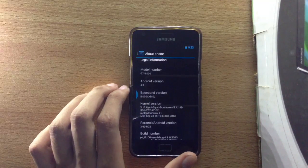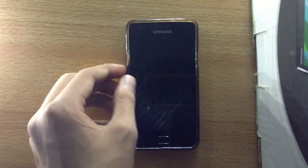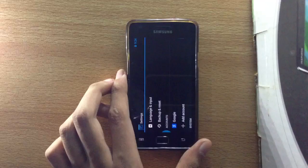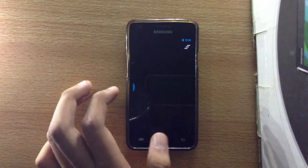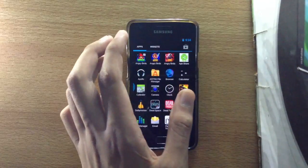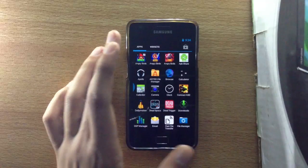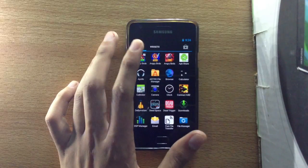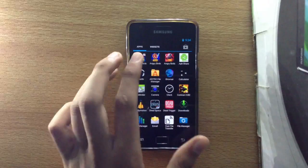This ROM is stable with the Dormax kernel version 9.41 — you can check this kernel out because it runs pretty darn awesome. I have very great battery life and I do not overclock my phone, but still the battery life is pretty good on this ROM.